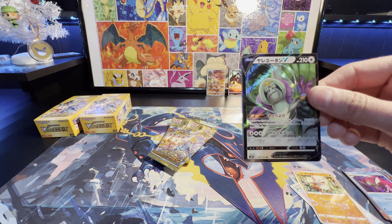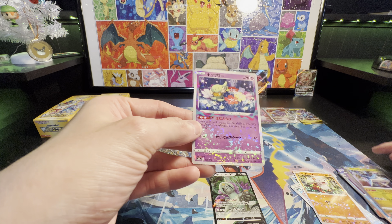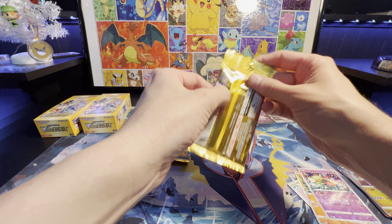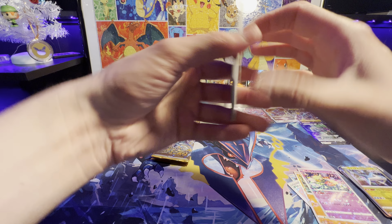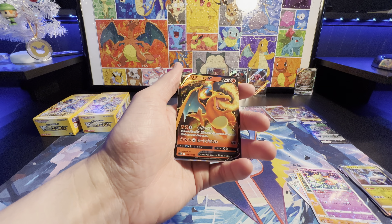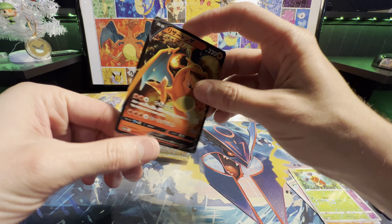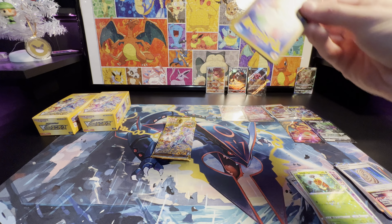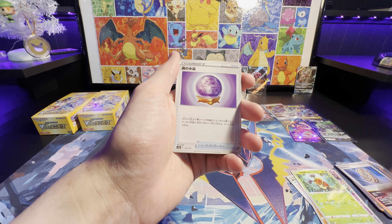We got an Orangaroo V-Star, Deoxys, Latios, and a Comfy Reverse. Registeel. Pumpkaboo. Ooh, Charizard V. Textricity. Cricketot. Magmar — I actually hope I get that Magmar in a Reverse.